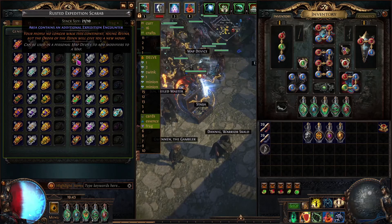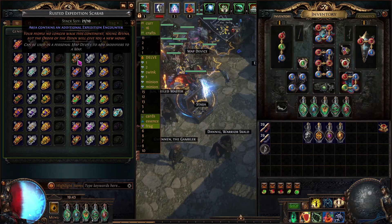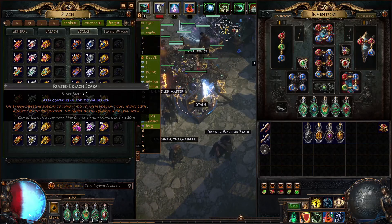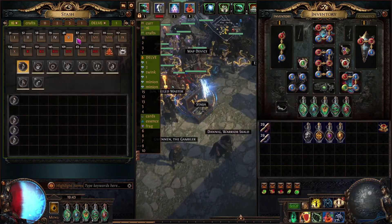Look at all these expedition scarabs — these all provide additional quantity you can add to your map. Something like a Bridge scarab also adds additional pack size, so make use of those as well.